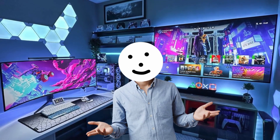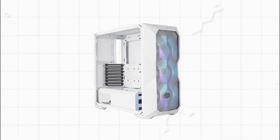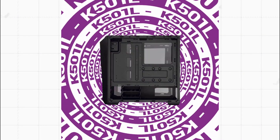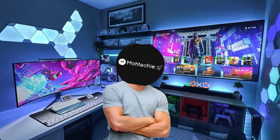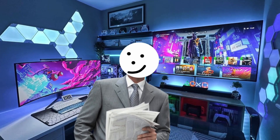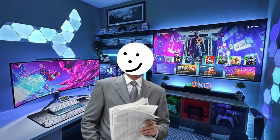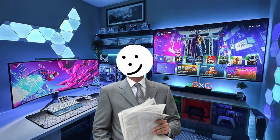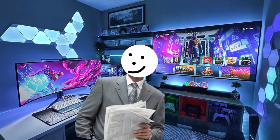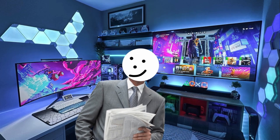Now the part that gives people decision paralysis — the case. There are so many options, it's overwhelming. My advice: just pick the one that looks good to you and has decent airflow. Lastly, the CPU cooler. If you're using a low to mid-range CPU, the stock cooler is usually enough. But for high-end PCs, you'll want to get an AIO — all-in-one water cooler. These cool your CPU better, run quieter, and they look really cool. Just make sure the size fits your case. AIOs come in 120, 240, and 360 millimeter sizes.